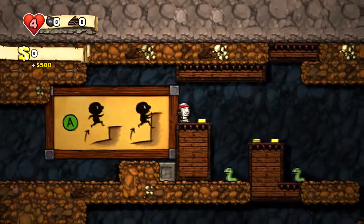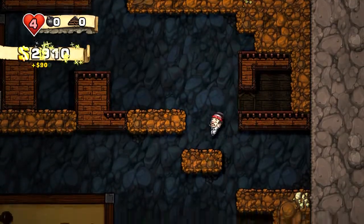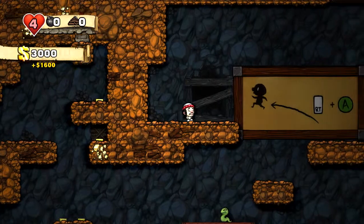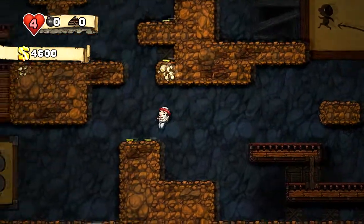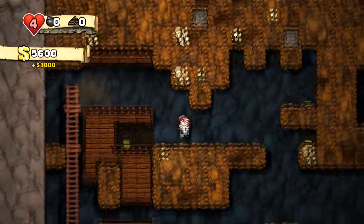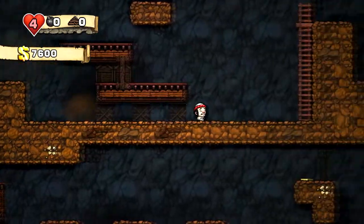Spelunky is another platformer roguelike — I've been playing a lot of those. You can move around side to side, jump and climb up platforms. They have a nice clinging system, so if you run and jump, you can cling to other surfaces, which is helpful. You can also jump on most enemies Mario Brothers style, and climb ladders. The whole point of the game is to collect as much loot as possible, because you're going to need it to buy the items you need to make it to the end of the game.